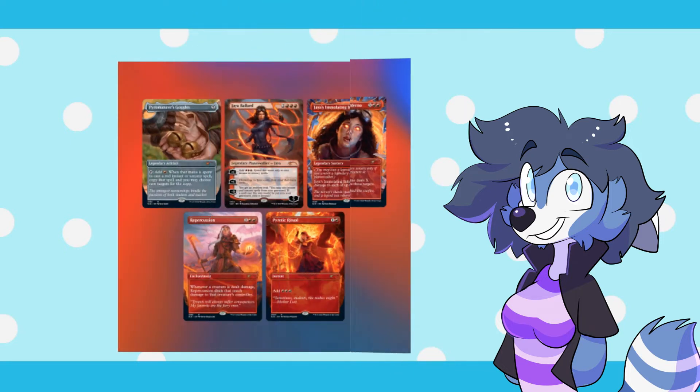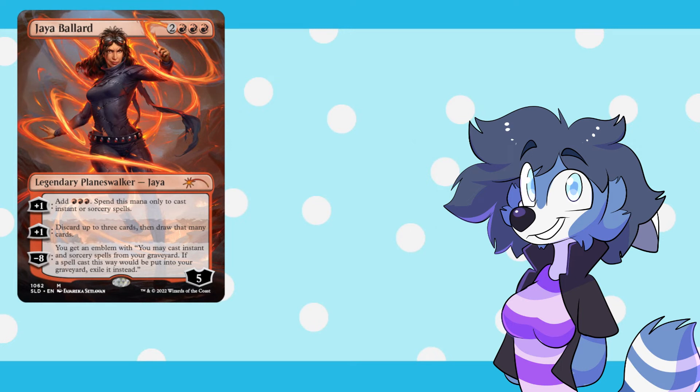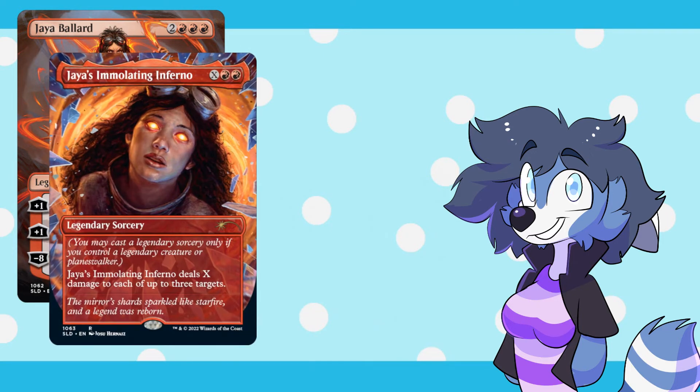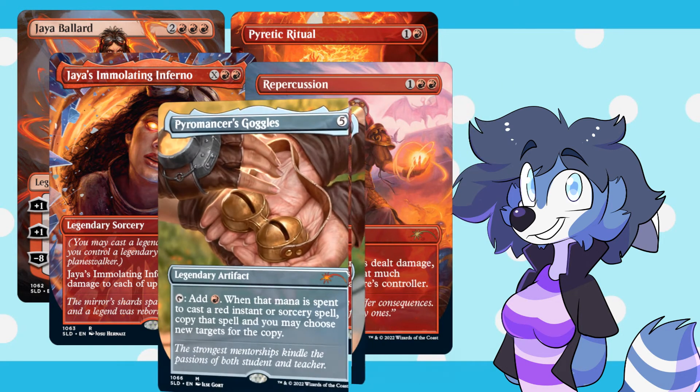The next Secret Lair is Memoriam Jaya Ballard. With Jaya passing, and her being a character who's been around the lore and story for a very long time, it'll be very fitting to give her a proper send-off. Now let's see what cards the Secret Lair has. We have Jaya Ballard, who is in the original art style from when we saw her originally as Jaya Ballard Task Mage — I love this nice callback, it's beautiful. We also have Jaya's Immolating Inferno, Pyretic Ritual, Repercussion, and Pyromancer's Goggles.